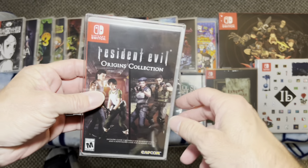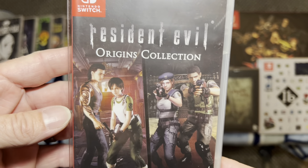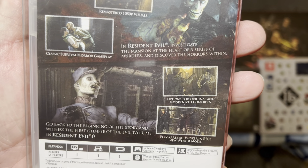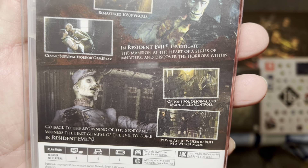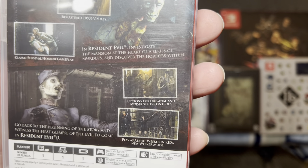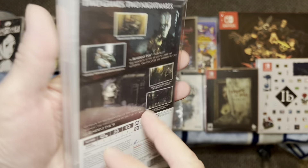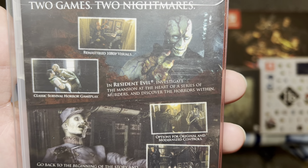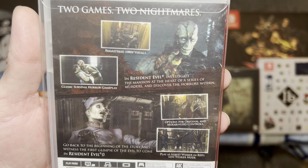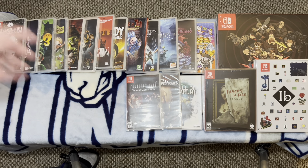Speaking of Resident Evil, we've got the Origins Collection. This includes Resident Evil and Resident Evil 0 — two nightmares in one. One of the games is on the cartridge and the other one is a download code, unfortunately. But either way, you've got to have Resident Evil in your collection. These games are staples and I had to throw that one in there.